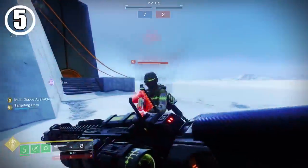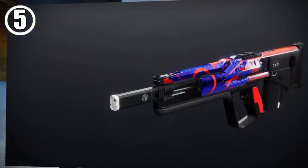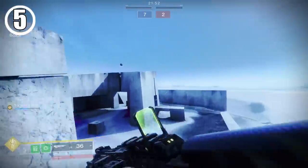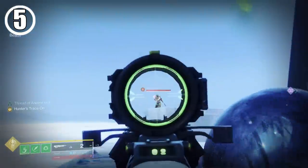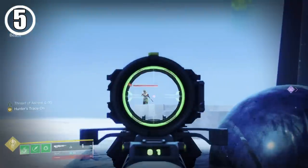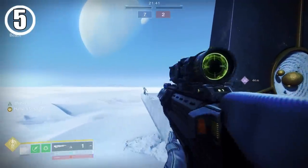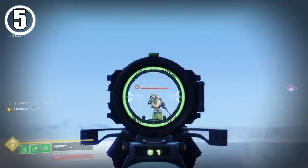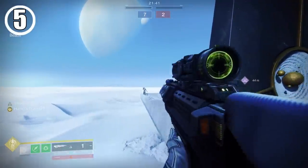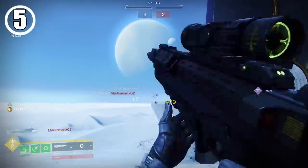Revision Zero has been out for some time now, and in between the newly dropped Autumn Wind Pulse Rifle or the Immortal SMG from Trials, it's fallen a bit out of focus. But here's a cool fact that might make you pick it back up: Revision Zero, when it's in its sniper rifle mode, maintains all of the stats from its pulse rifle mode. This doesn't mean much in most cases, but it has a huge benefit for hip fire, because hip firing a sniper is like playing the lottery, but hip firing a pulse is pretty consistent.